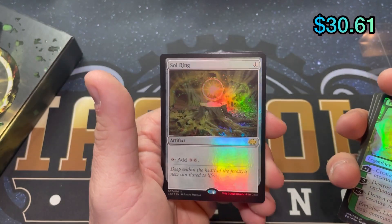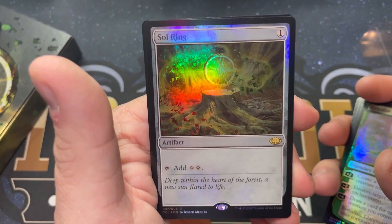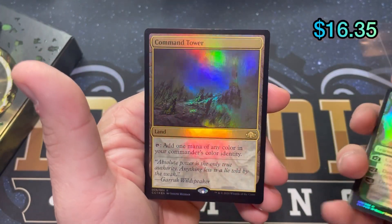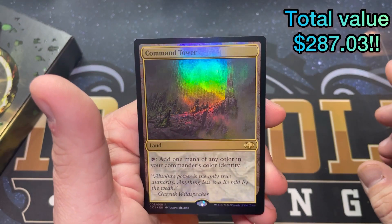Oh, that's a nice looking Sol Ring — look at that. This is the best looking card out of the box I think, and no damage that I can see, so that makes me very happy. We're going to end with a Command Tower, and the artwork on this — I kind of dig it, but it's kind of hard to tell in the foil if you don't get it in just the right light. What's even going on there?